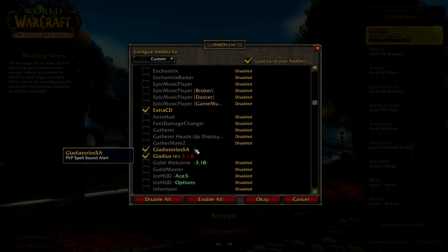Next up is Gladiator LOS SA. This add-on is very simple and doesn't require any setting up. All that it does is announce when an enemy player uses a cooldown, like Bladestorm, Evasion, or Vanish — stuff like that.